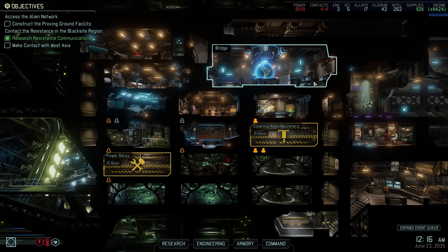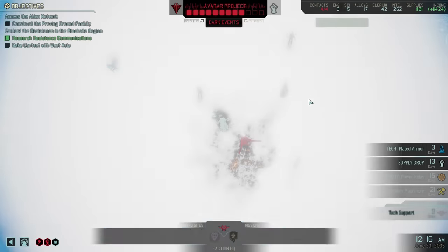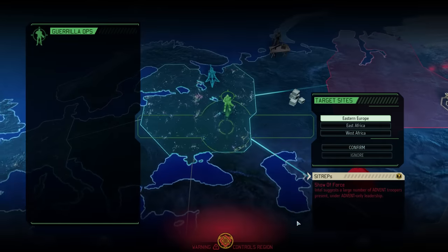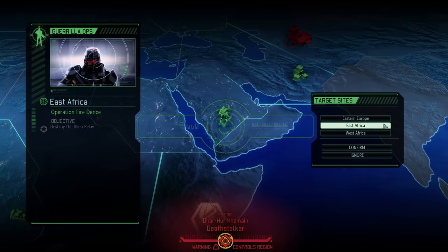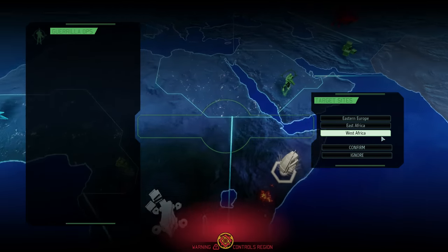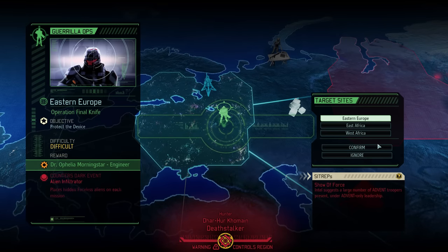Today will be our first mission in which we'll be able to field 6 soldiers, and it will be a guerrilla ops mission in Eastern Europe. A big thank you for all the comments on the last episode — the choice was rather unanimous. At the moment we don't really have a need for either intel or supplies, but an engineer would be very useful. So we are heading out into a mission where we will face exclusively Advent troops, and probably also the Hunter, who I think is due for an appearance.